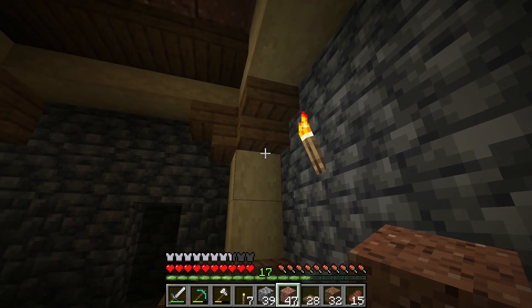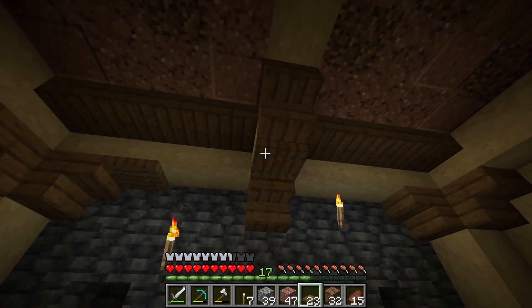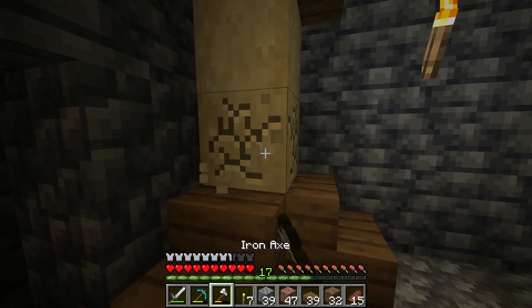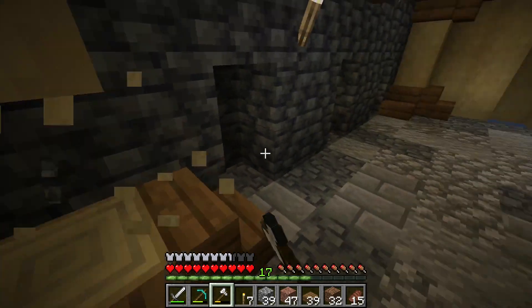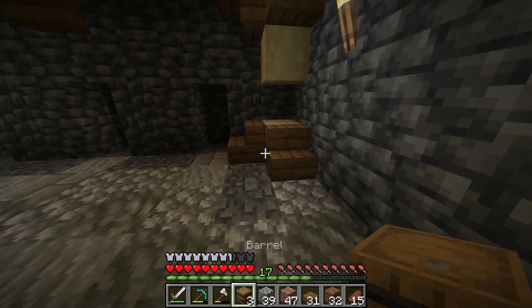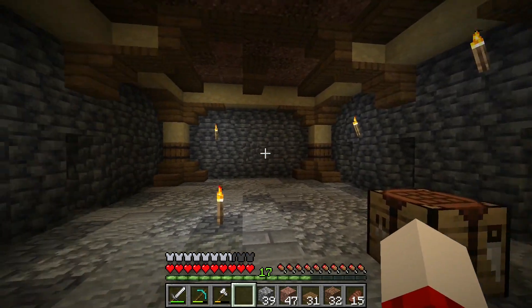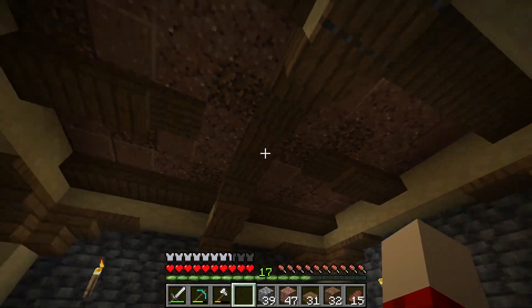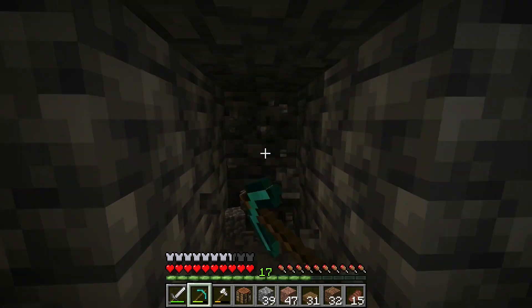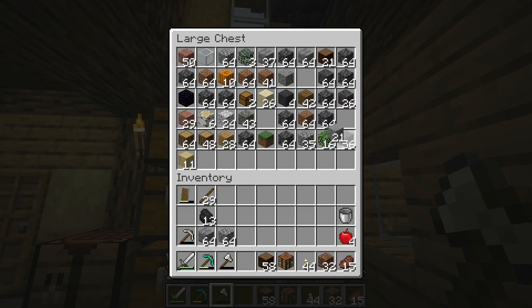We take our spruce trapdoors and add them to the top on all of these. I'm not really liking these, so I'm going to change them out with some barrels instead — okay, that looks a lot better already. Eventually we're going to have some lanterns; we just don't have enough iron yet. I think we're done with the mine for now — we have enough tunnels to start mining.